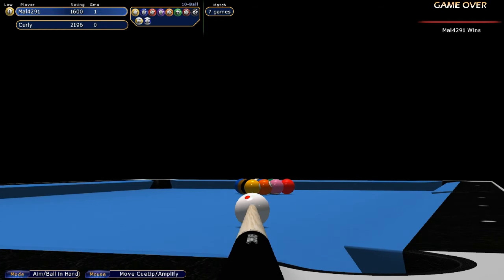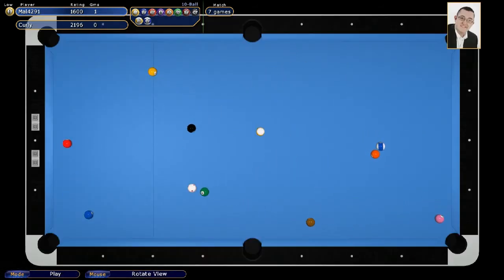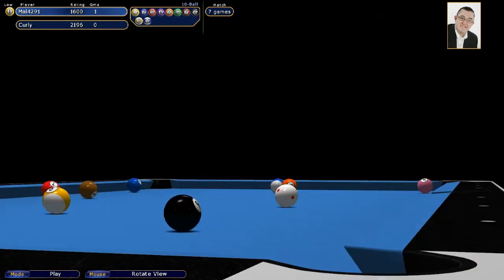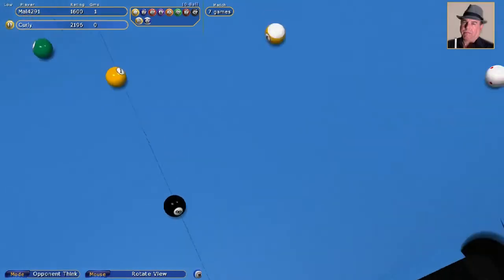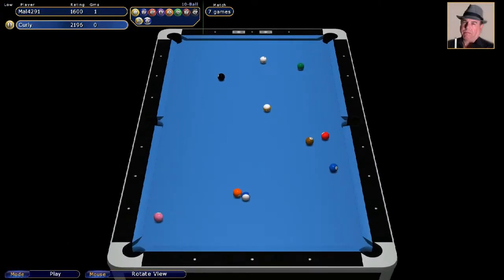I like to amplify the break in 10-ball because it's hard to get a full thwack of the balls. That was close. Five and ten are close together, which means a potential combination. I'm going to turn my phone off silent so you guys don't get disturbed by the many women who call me for favours.